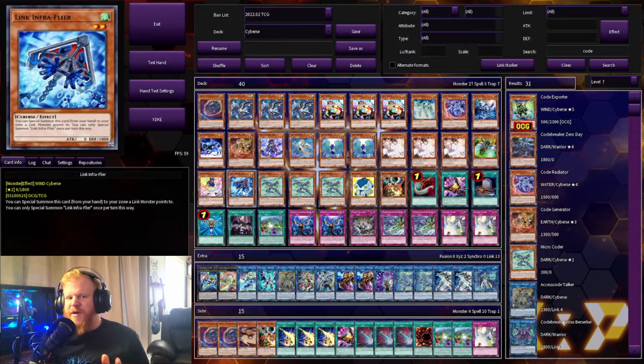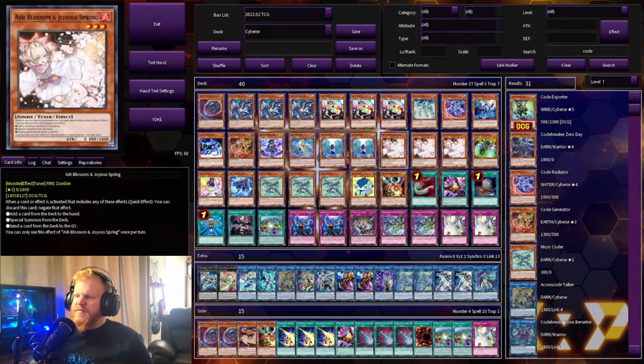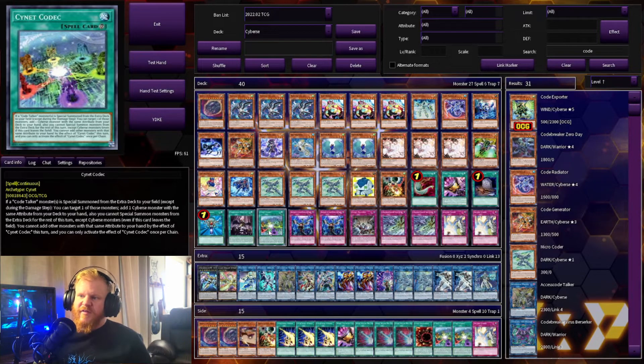One Link Infra-Flyer — you can special summon this card to a zone a link monster points to. Three Micro Coder — same as Code Radiator and Code Generator where you can link summon a Code Talker monster by using it from your hand as material. If it's used from the field, you can add one level four Cyberse monster instead of sending it to the graveyard, or you can add one Signet spell or trap from your deck to your hand. Most of the time you'll want to grab Signet Codex, since it lets you add more monsters to hand depending on their attributes once Code Talkers hit the field.